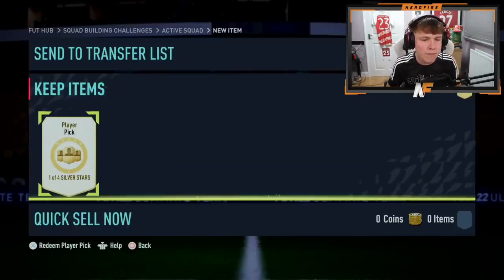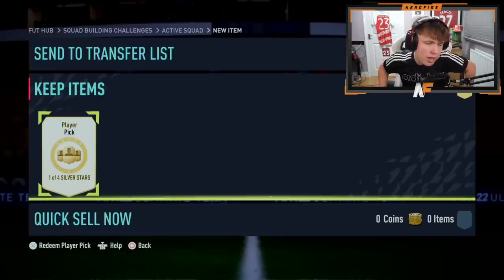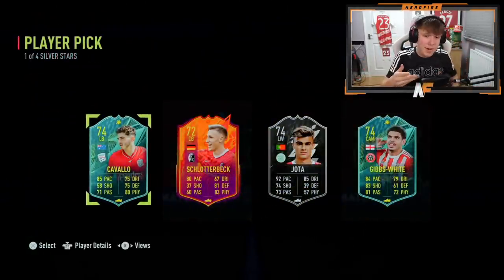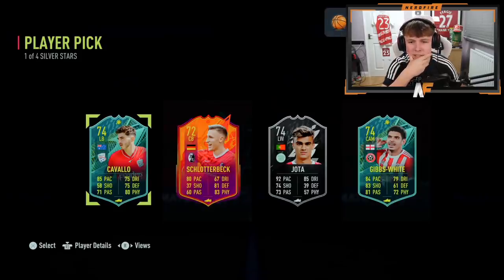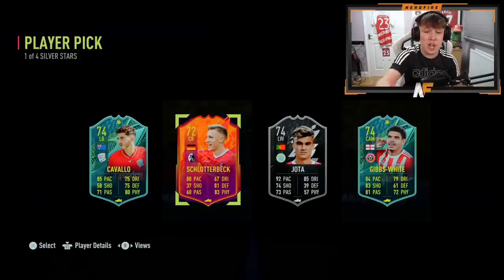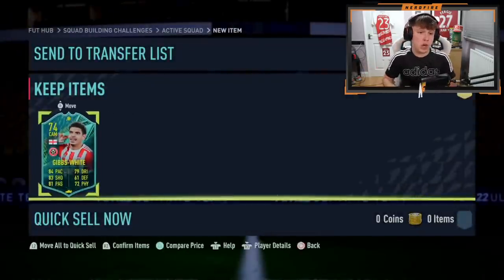Shout out to my boy Mafia — he's still got a one-of-four Silver Stars player pick. Let's have a look. I'm pretty intrigued by this promo; we've never really had a silver base promo so I think it's kind of cool. He's cracked it open — he's got Gibbs White, Cavallo, and Jota. That Jota's got a nice card: 92 pace, 85 dribbling. Gibbs White is also English so there are a lot of good English players you can link him to.